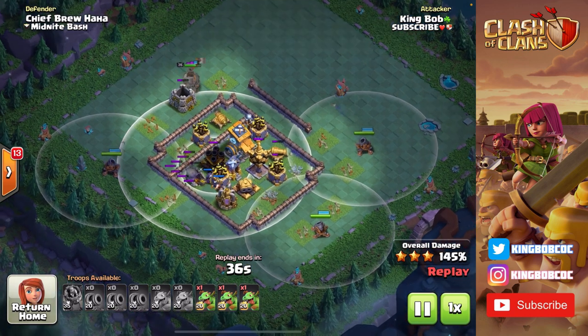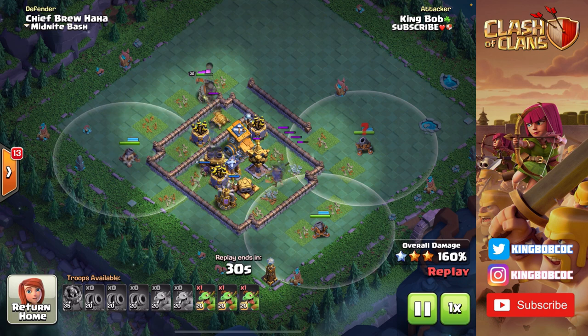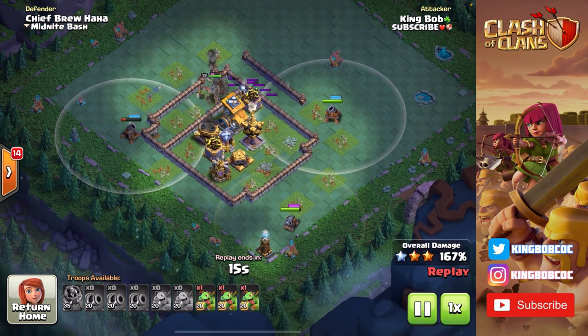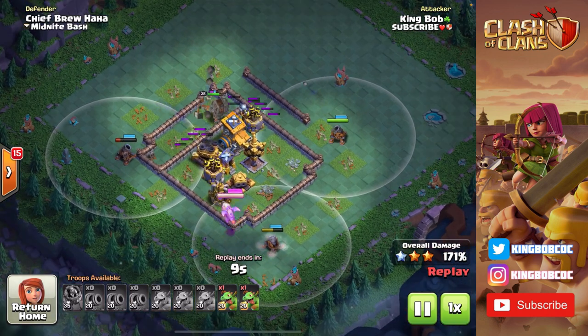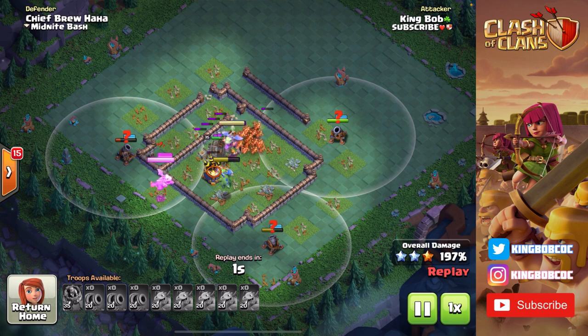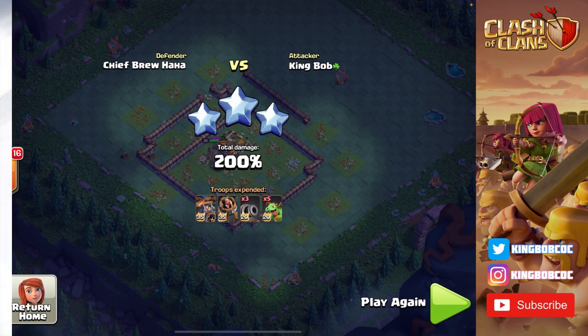I have my carts at the bottom sniping off defenses — time is always an issue with this strategy, so cannon carts need to always be shooting something. The multi-mortar finally locks onto my battle machine, so I move my left cannon cart in to snipe it off. A tesla pops up in the corner so I have a cannon cart go in and take that out. I deploy a baby dragon but I really didn't even need to. I didn't need those baby dragon abilities at all. That is it for this first attack.